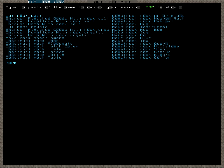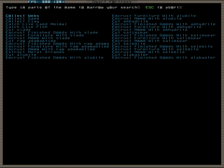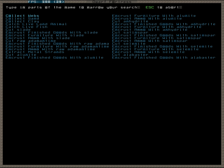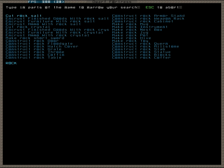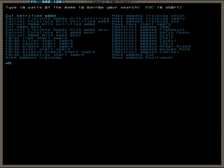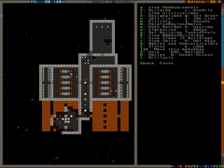I want 20 beds, 20 rock doors - actually 4, and some rock cabinets - again 20. Also let's make wooden chests, 20 of those. That should be our barrack equipment. And with that, the time for this episode is over. So I'm going to stop the recording - I'll see you in a moment.